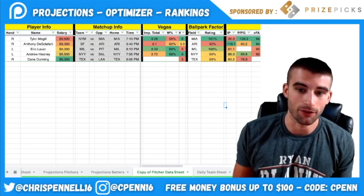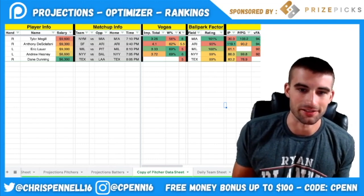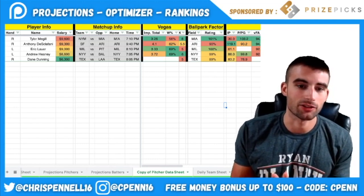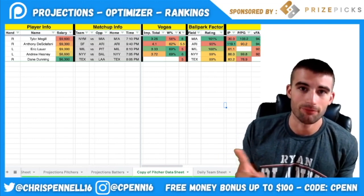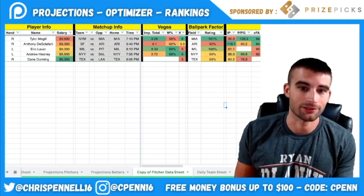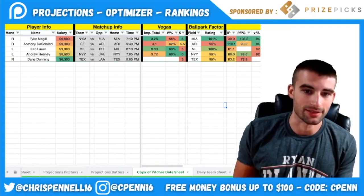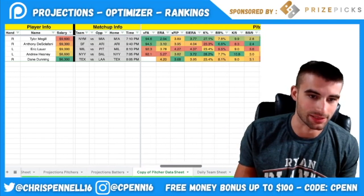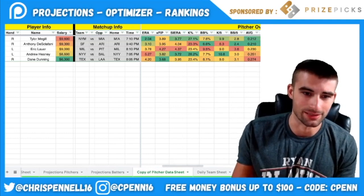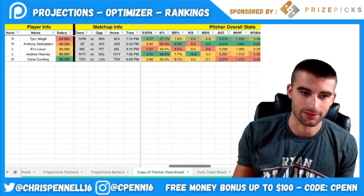Pitching has been rough the past month. Starting at the top with Tyler McGill at $9,600 — he looks like our SP1 on the slate. He only has around 30 innings this season, but he's looked pretty good and faces a AAA-level Miami squad that shipped off Marte and Duvall. Only a 3.26 implied team total against him. It's a pitcher-friendly park, he's a slight favorite with a 6K prop, a 2 ERA, 27.1% K rate, 121 ISO allowed, and 30% hard contact rate.